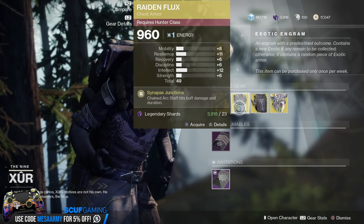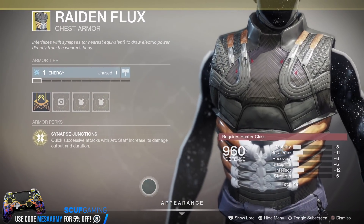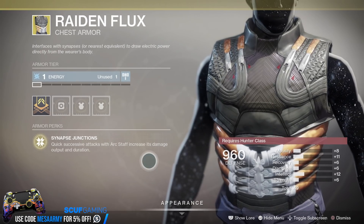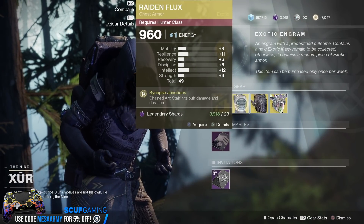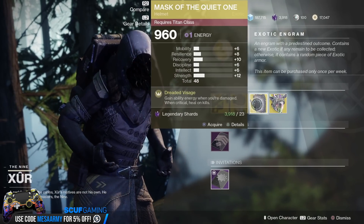Raiden Flux — buy this if you do not have it. This thing is amazing for the Hunter. Quick successive attacks with Arc Staff increase its damage output and duration. As long as you're clearing adds with this thing, it will make your Arc Staff go on forever and ever. Love this — whenever I use Arc Strider, I definitely put this on.